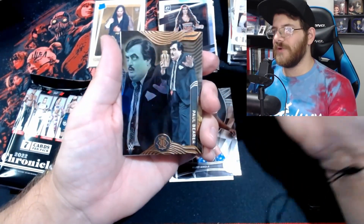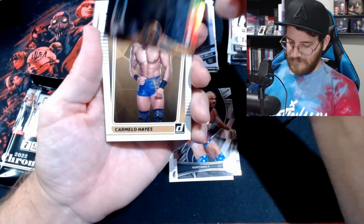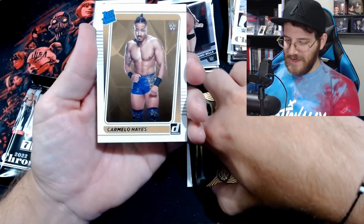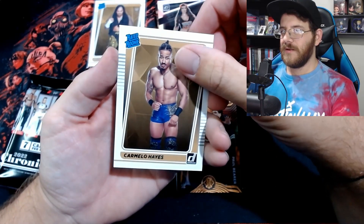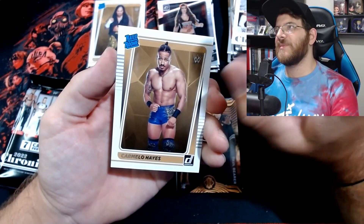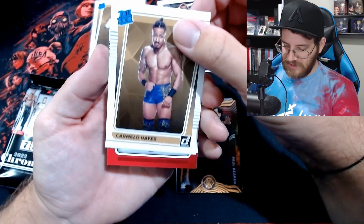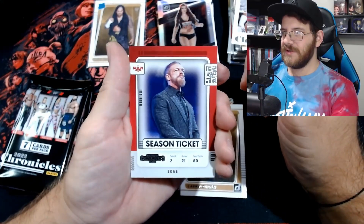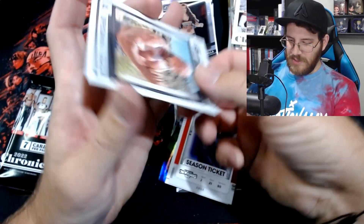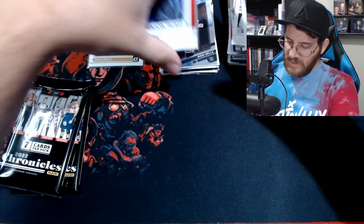Paul Bearer on the Illusions Bronze — we've pulled this card but I don't think it was a bronze. Sick card though, Illusions are just really good cards. Carmelo Hayes — a Rated Rookie, we take Rated Rookies all day. I feel like when I was watching NXT a little bit, at the end of last year he was a pretty big name in NXT if I'm not mistaken, so I'm happy to pull that. Edge on the Season Ticket from Contenders, and Superstar Billy Graham on the Score. Not a bad pack.